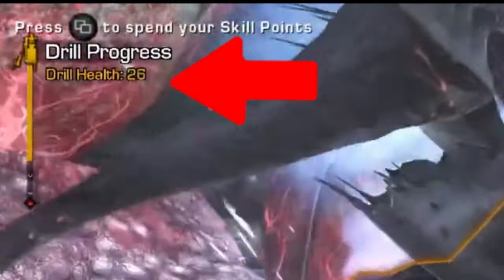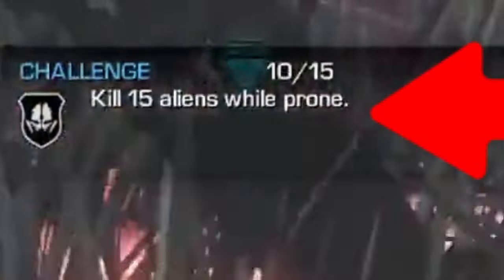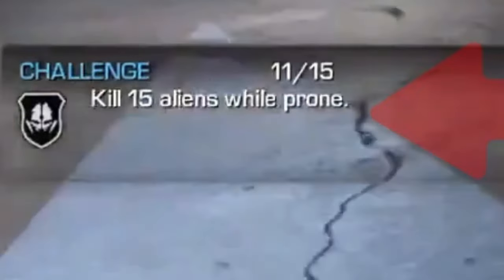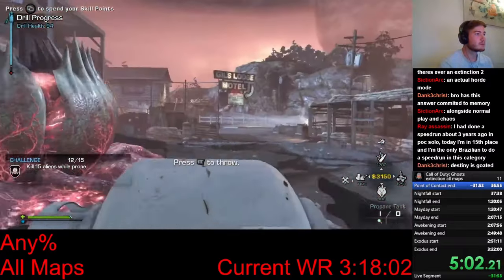While I'm setting things up, I also have to make sure the drill doesn't break, and at the end of the hive, I have to move the drill to the next hive as fast as possible. There are also these challenges. Completing these challenges will give me skill points, and they are very important. I can use these skill points to upgrade anything in my loadout. To maximize my damage against the upcoming barrier hive, I want to max out my classes.